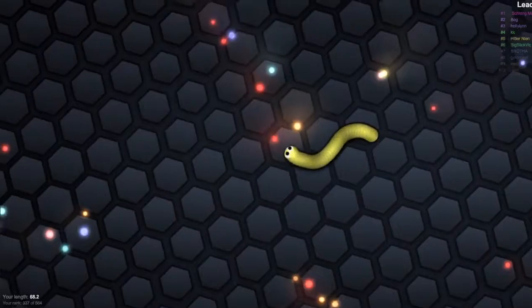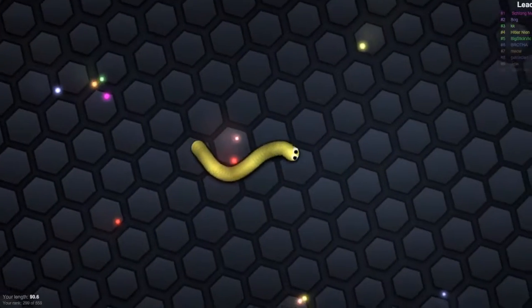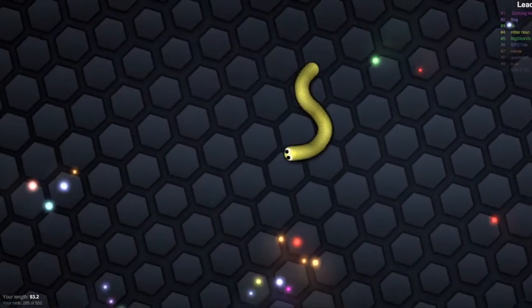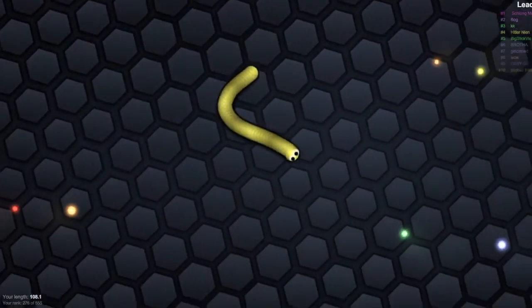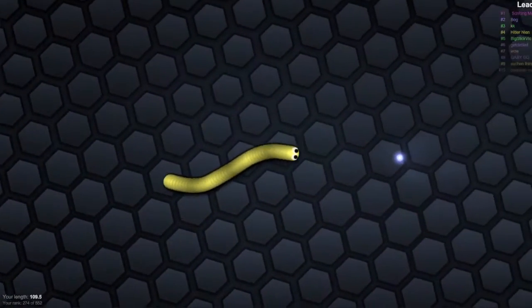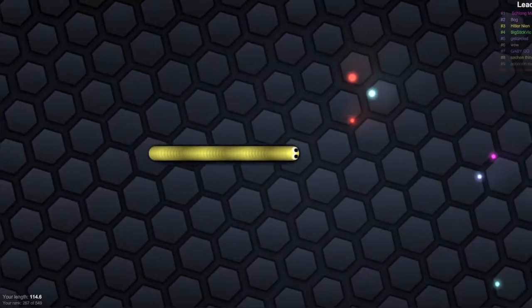So the cursor — I've found that, just a little tip, if you keep it really close to the head of your worm, you can turn really quickly and do some really fancy turning. If you're farther out, it's harder to turn, as you can see here — I'm just kind of waving back and forth. So just keep the cursor as close to the head of the worm as possible.